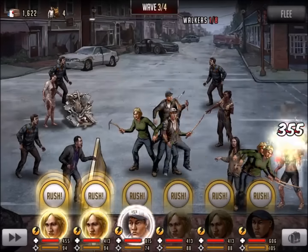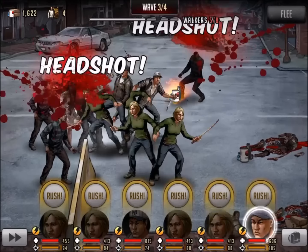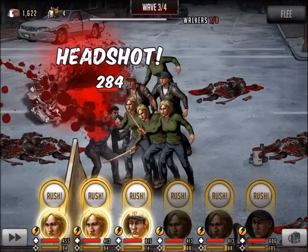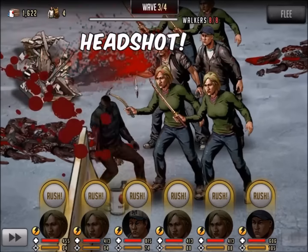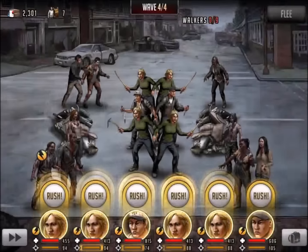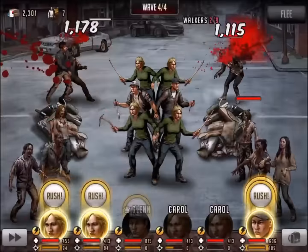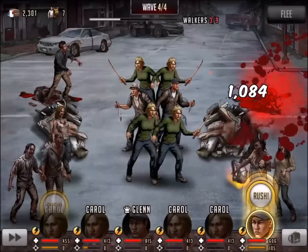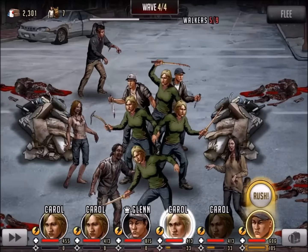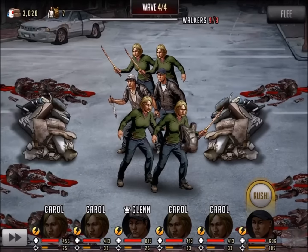Wave number 3. We're going to save all these adrenaline rushes for the last wave. She's going to get some sick relentless strikes. This is the fourth and final wave for the third act — let's do it. Just even the animation on that attack is pretty cool, you got to admit. She looks vicious. Carol and the green sweater come through.